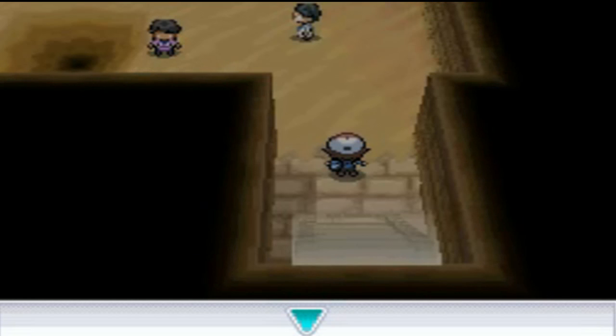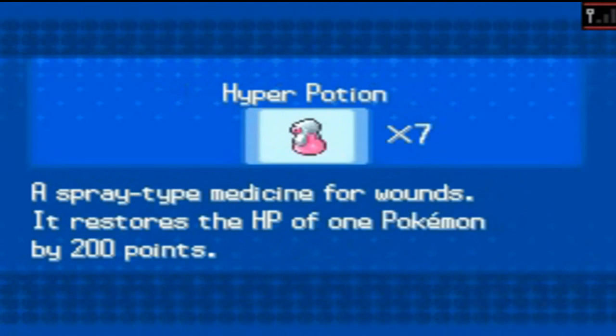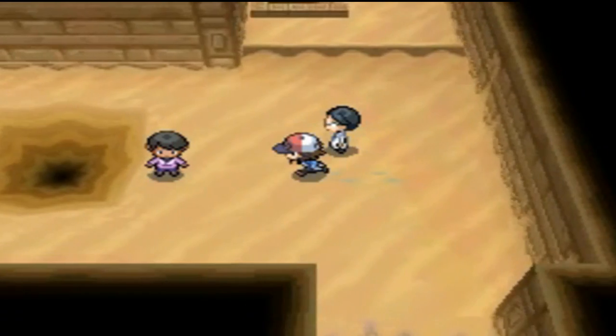And now we will continue into the ancient castle. There's not really much you can do in here at this point. However, one of the more important things you can do right now is to get one of the fossils that you can revive. You'll get one of two Pokemon, depending on the fossil you choose.